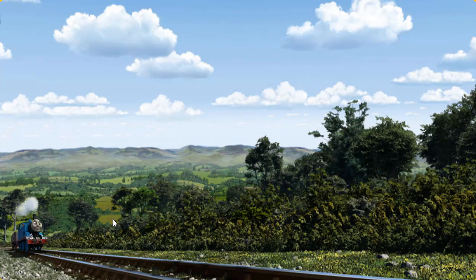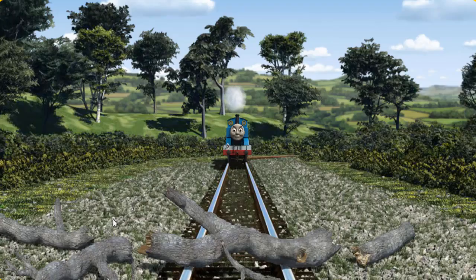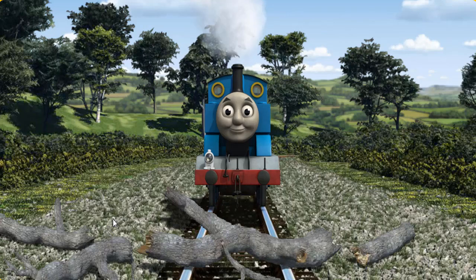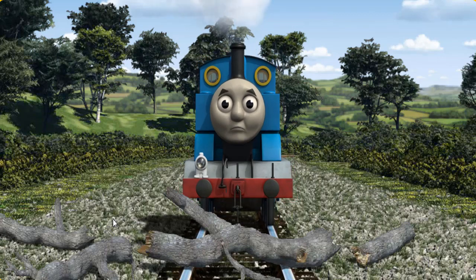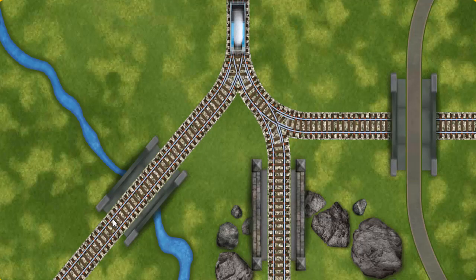Thomas went through the countryside. Suddenly, the tracks were blocked. Thomas had to stop. He would have to go another way. Find the track that goes under the bridge.